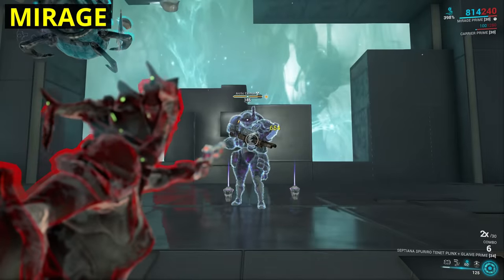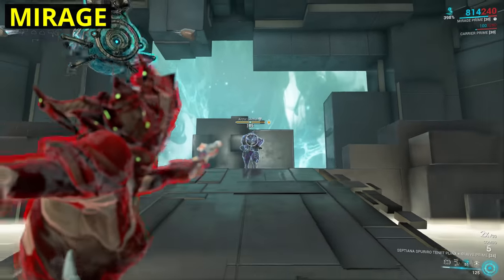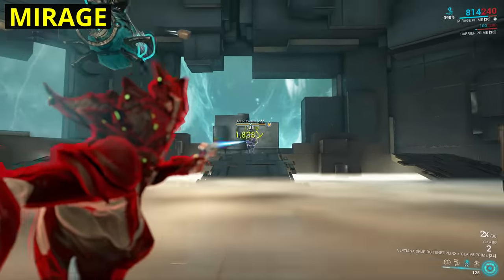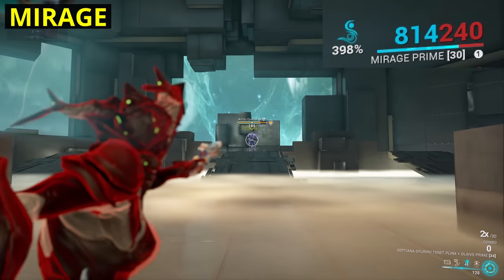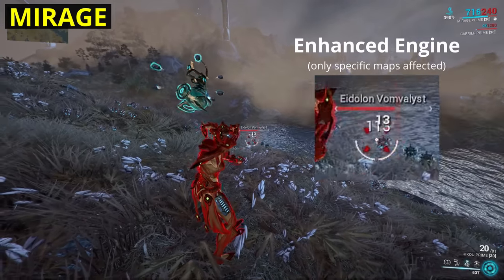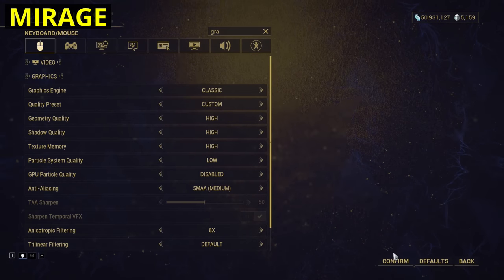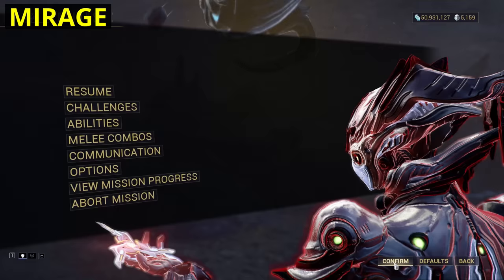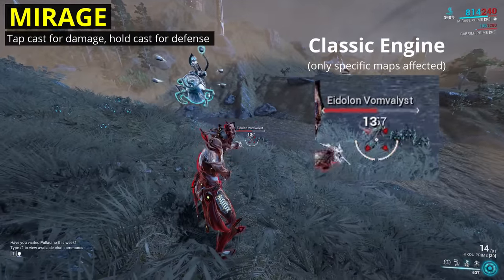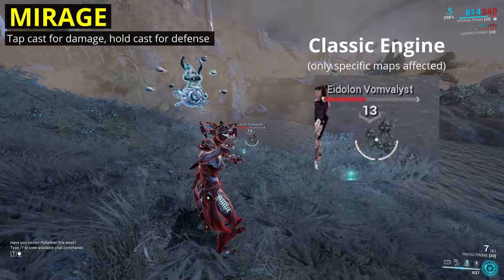Next up, we've got Mirage. It's no secret that I hold a serious dislike for the Eclipse ability because it's unreliable. The bonus you get is dependent on the amount of light you are stood in, yet the value on the UI doesn't show what you're actually getting — this even differs based on your settings. My one small change would do away with the whole lighting aspect. It's a neat idea, but this level of inconsistency is not good. Instead, I'd make Eclipse a tap cast for the damage buff, or hold cast to swap to the damage reduction buff, with whichever one you have active operating at full power.